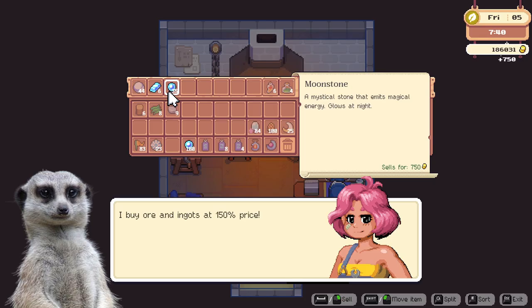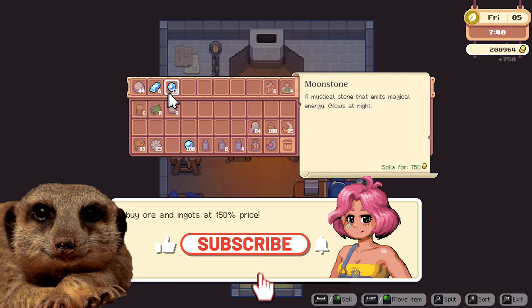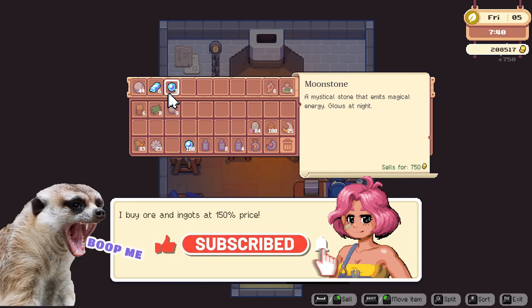And that's about it. Which one is your favorite method? If you have any Moonstone Island guide requests, don't hesitate to let me know in the comments. And don't forget to leave a like and subscribe for more indie game guides coming your way.